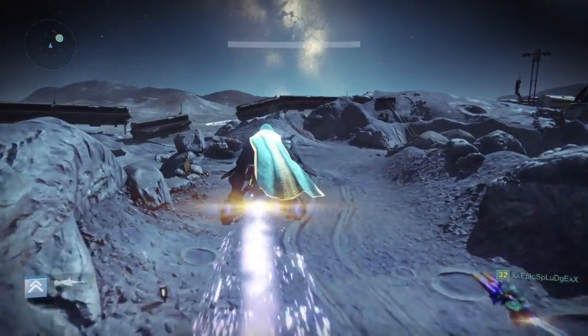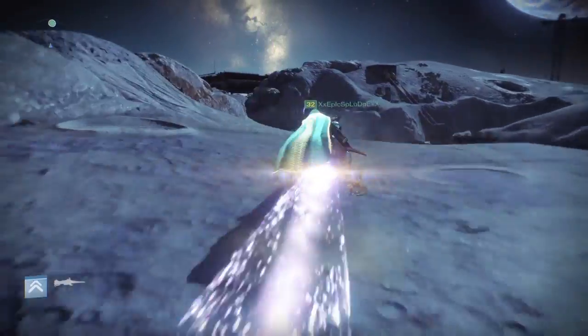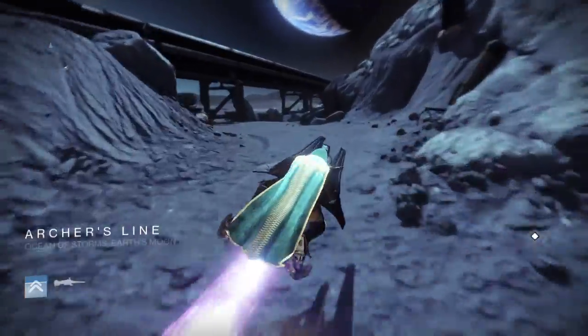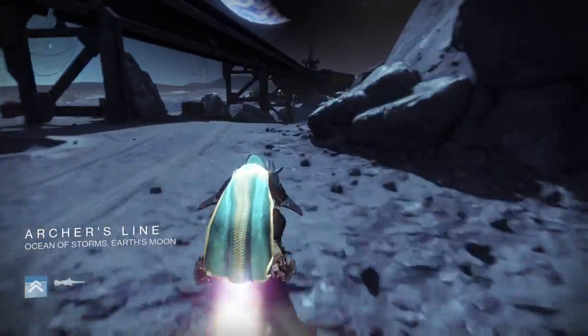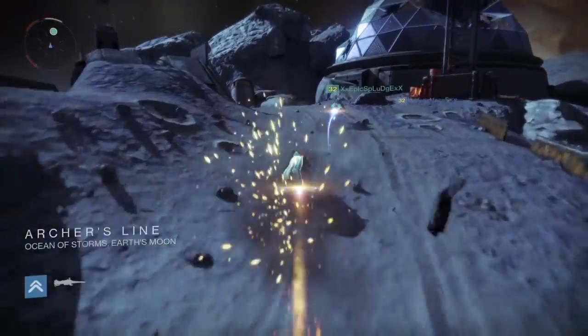What you want to do is come to the moon on patrol and you're going to want to come up Archer's Line, which is right where you spawn in. Go on your sparrow and come over to this location over here. It's pretty close to the spawn so you shouldn't have any trouble finding it. It's right next to the long pipeline on the right side or the left depending on which side you come from.